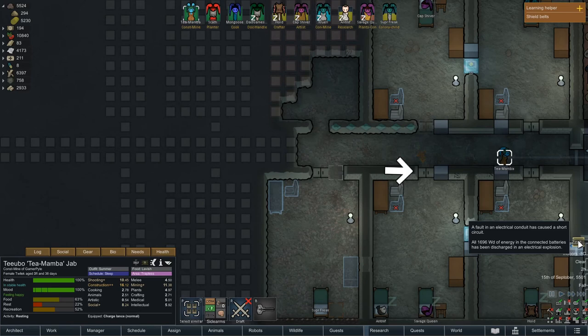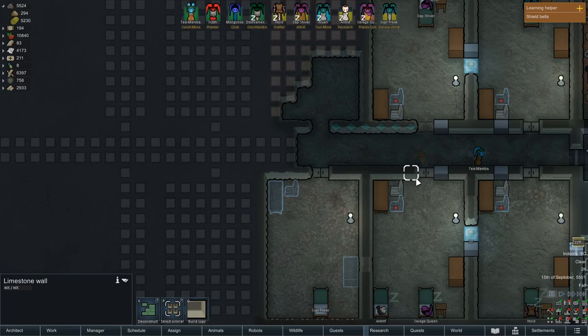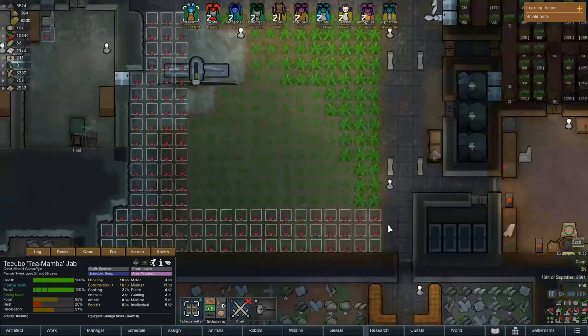All 1,696 watt-days of energy in the connected batteries has been discharged in an electrical explosion. Now you've got to repair stuff, I'm sorry to say. Everything is gone, everything is always gone. I think that fixed everything — except now we have no power and I need to flick these back on. Team Mamba, you're the one who's up so you get to do it. Batteries will be filled back up and everything will work.